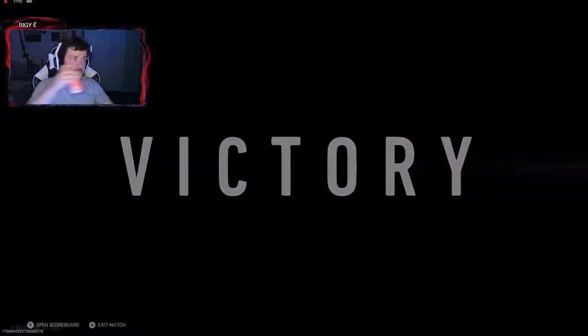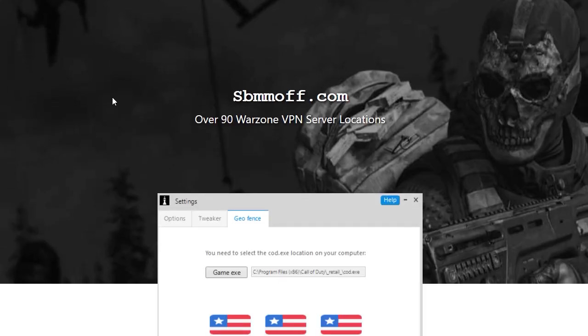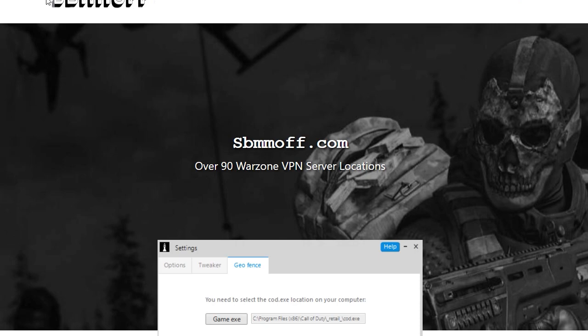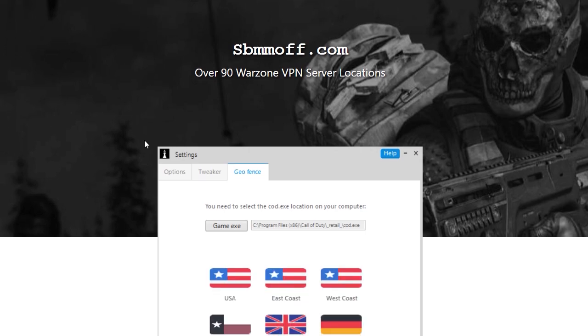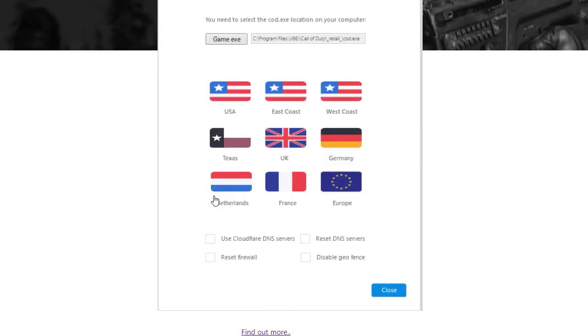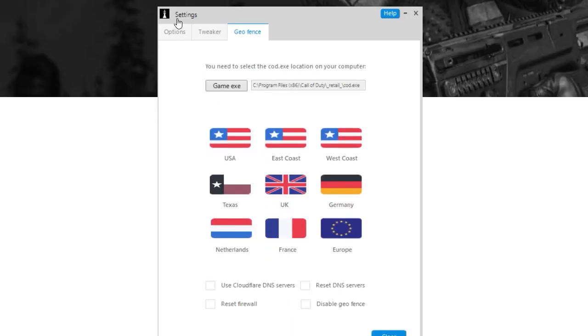Here we are at the website — you'll go to sbmoff.com. This is the VPN that I've gone with. You can go with other VPNs of your choice or look up other ones, but this is the general basis of what you're going to be able to do to get your easier bot lobbies. You can check that in your network settings in Call of Duty Warzone 2 when you click whatever you want to use for your servers.